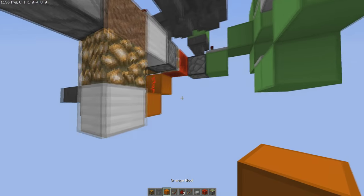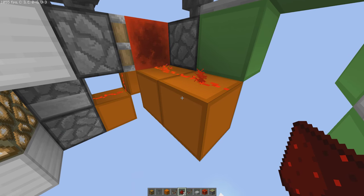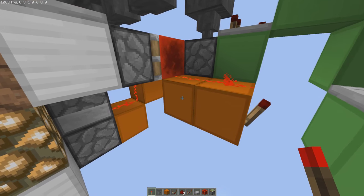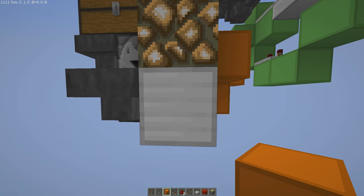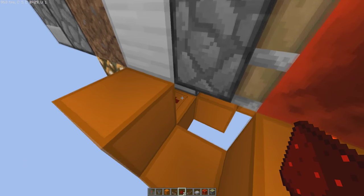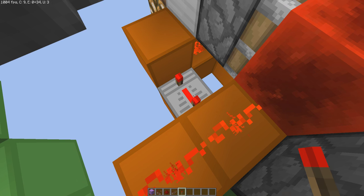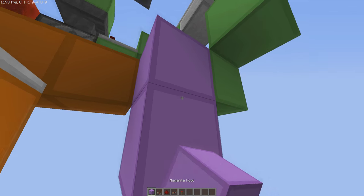Now going over to the other side of the sticky piston with the redstone block — place two blocks with redstone dust on top. Grab a redstone torch and place it right there. Then place another block down here, one right over there, and one up here. Remove this solid block and place a torch on that spot. On the other side, place some redstone dust in this little corner, as well as a repeater right there. Make sure this repeater is on four-tick delay.